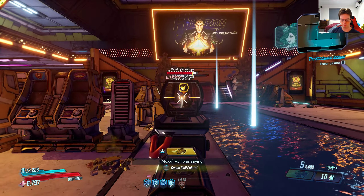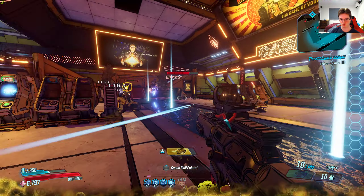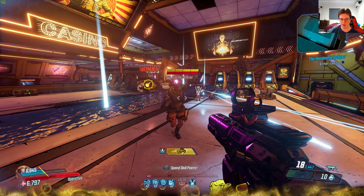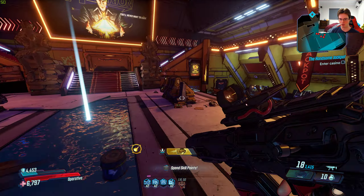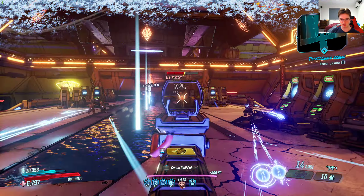You can see at the bottom of my screen there's times two on a lot of those skill points I have — a lot of them are doubled now, times one to times two. You'll notice I have extra movement speed, extra fire rate, extra damage — extra everything really. So this is a very nice class mod for Zane.